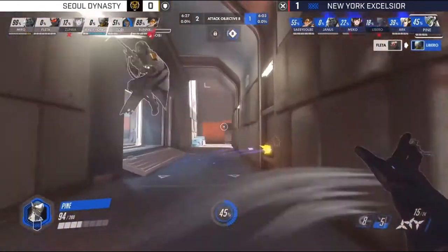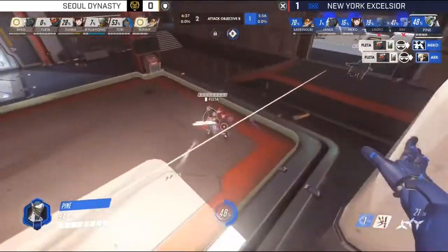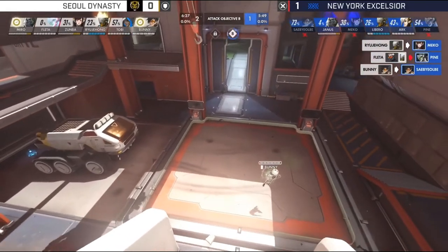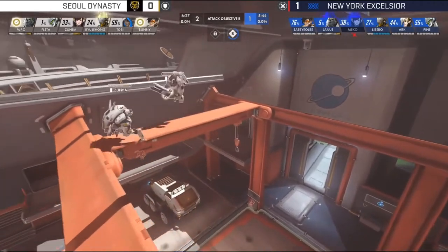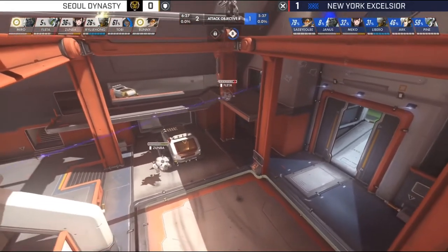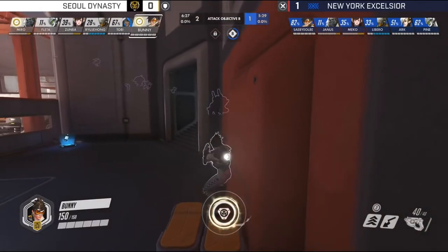Pine is still trying to find members in the back. Fleta takes out Libero and Arc with the Dragon Blade. But it looked like New York was going to take that — Sol just managed to stall and get back onto the point. Both teams are boasting very potent attacking strategies. NYXL fall just short, only getting two ticks. However, the margin of error for Sol Dynasty is now severely reduced — NYXL don't need much uncontested time on the point to finish this round.